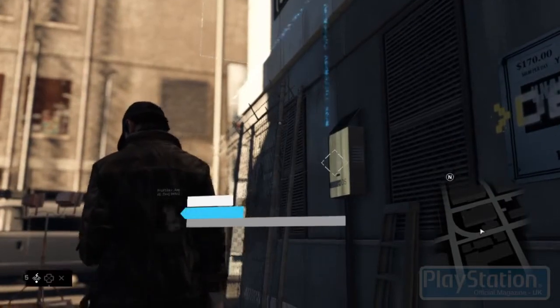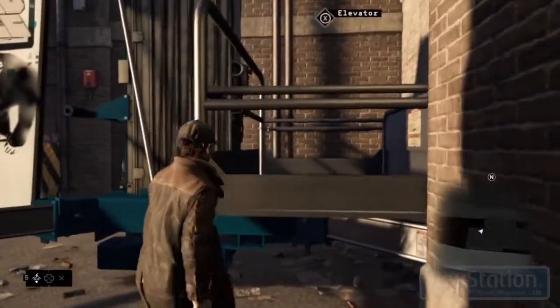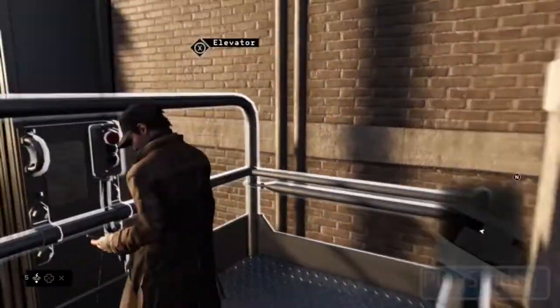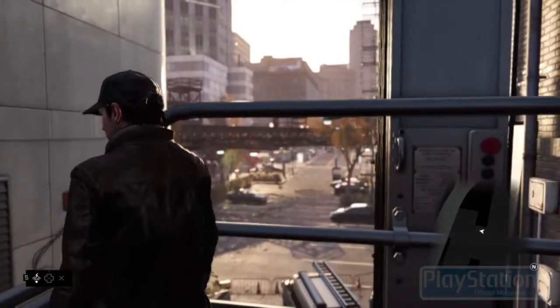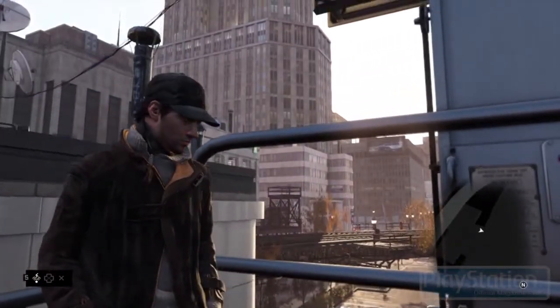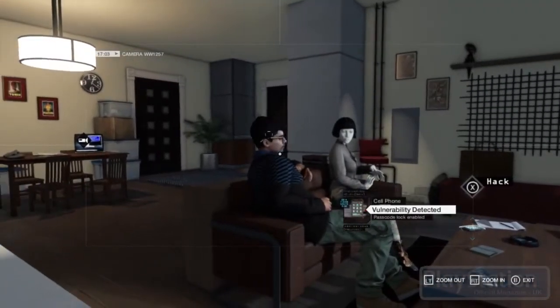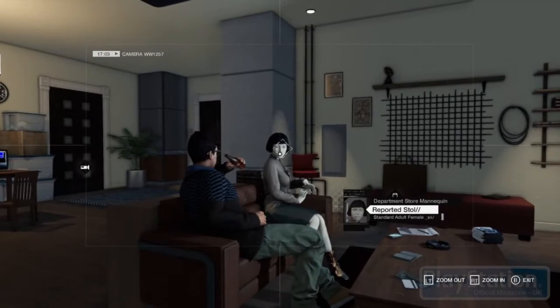They also showed Wi-Fi hotspots which work almost like platforming challenges, where you see a line leading up to somewhere and you have to follow that line of sight to the mainframe box. When you hack into that, you can gain access to — say if you're hacking into an apartment building — people's laptops, like the webcam in someone's laptop, so you can see into people's lives. There's a certain degree of voyeurism and big brother going on.